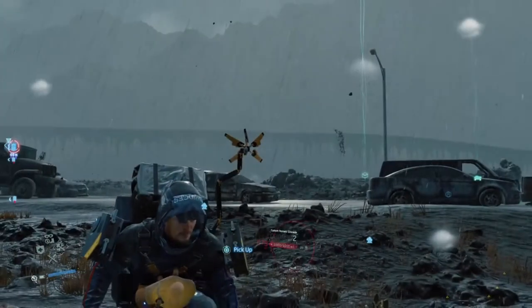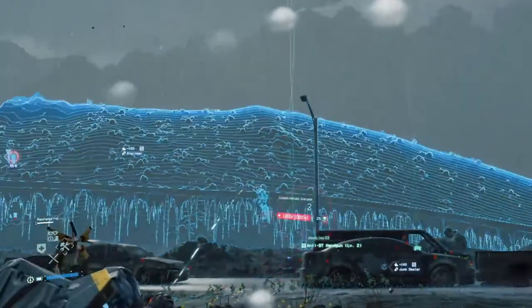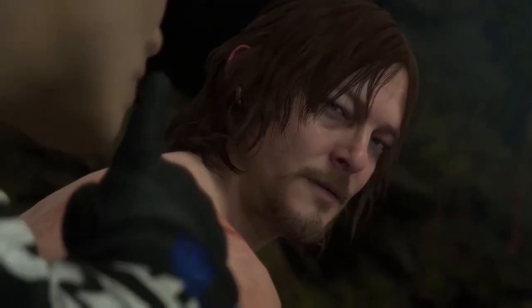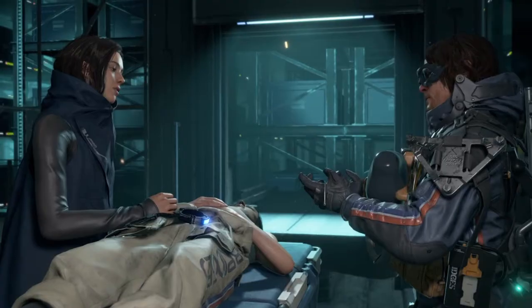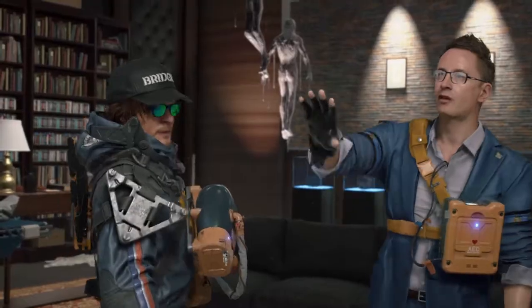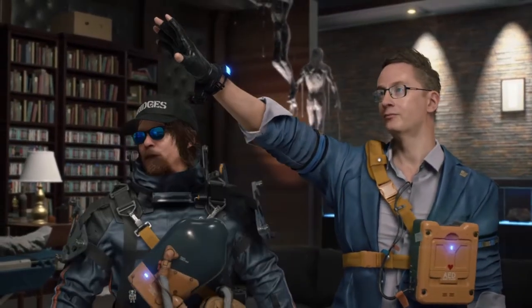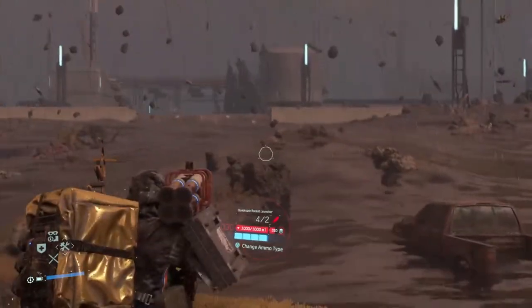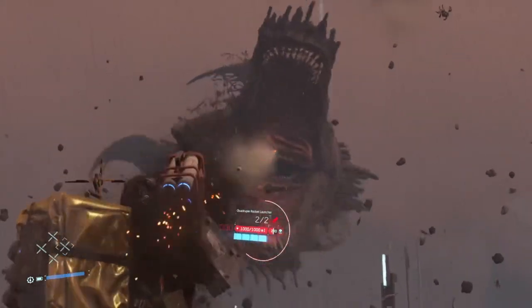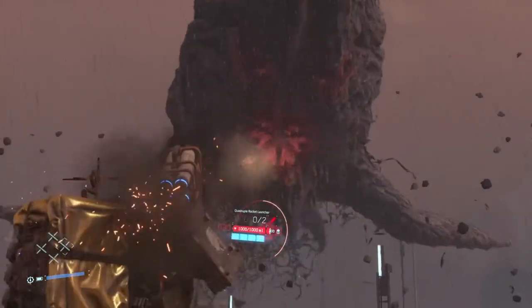Released in November 2019, Death Stranding is a third-person action game from the mind of Hideo Kojima and his studio Kojima Productions. I won't do a detailed plot summary here, beyond telling you it's a weird story that's full of plot holes, a little bloated, but saved by some incredible performances and memorable characters. Instead, I want to focus on how Death Stranding handles player movement, why those elements were so divisive, and explain why I see it as the game's most outstanding achievement.